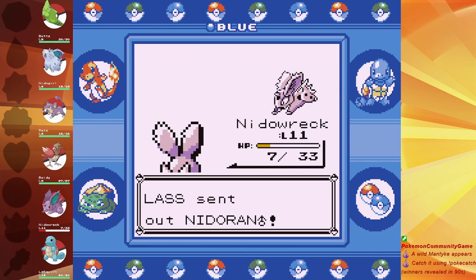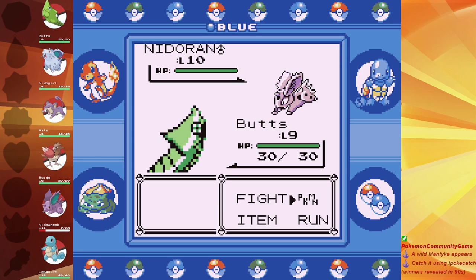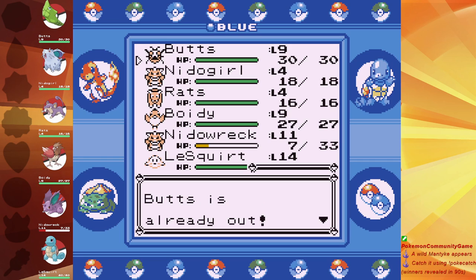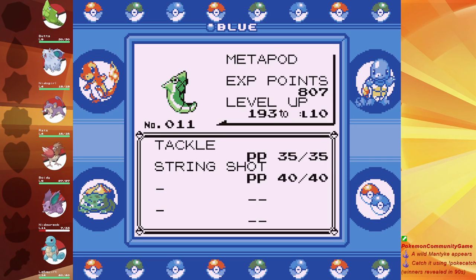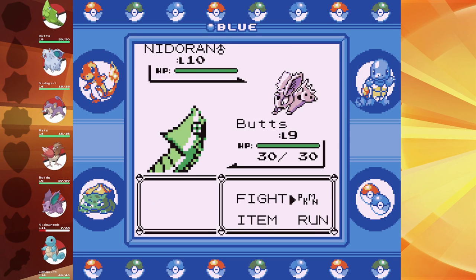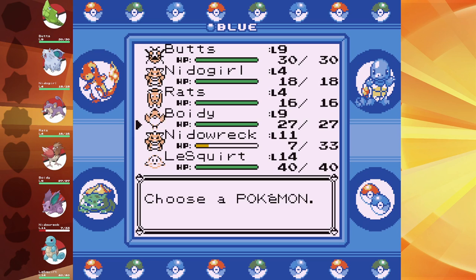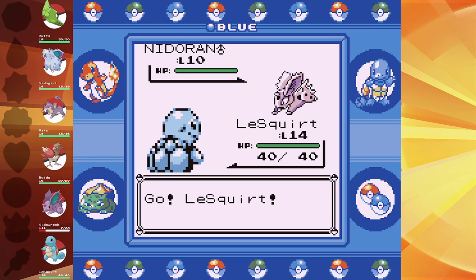Gen 2 introduced baby Pokemon. The only baby Pokemon that has any right to exist — among ones that are babies for previous generation Pokemon — is Tyrogue. That makes sense. I'm also perfectly fine with Wynaut. Why? Why not? I just teed that up for you. I knew where it was going.